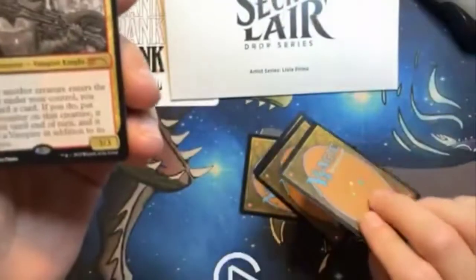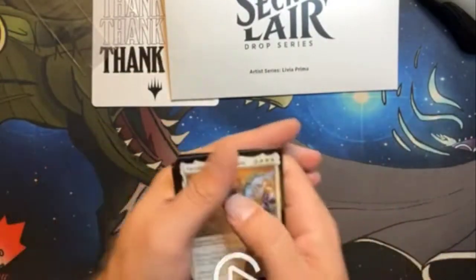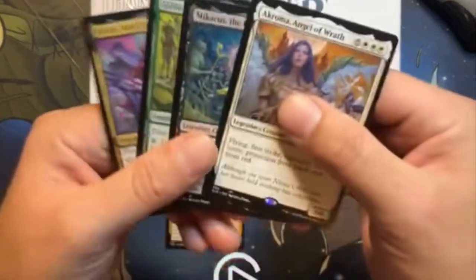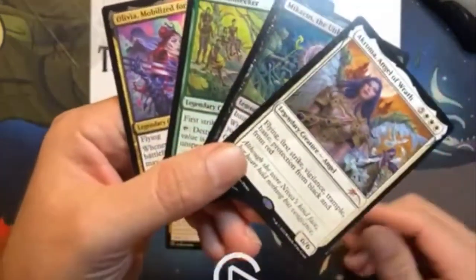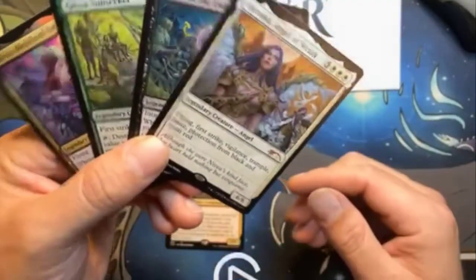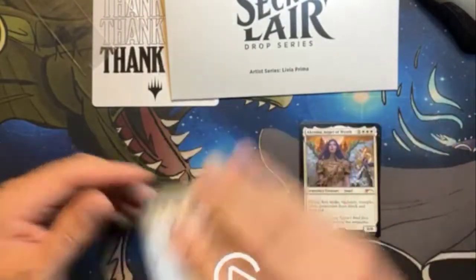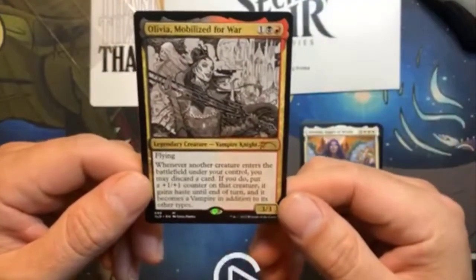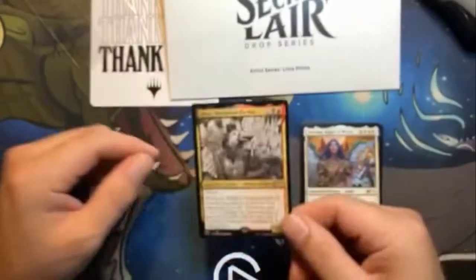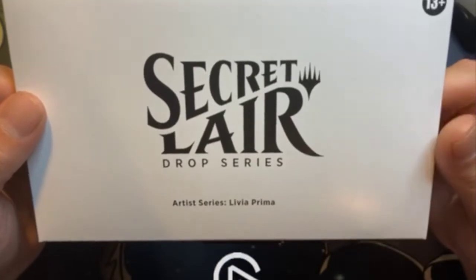There you have it guys — artist series Livia Prima, four card drop, Secret Lair. There are the four cards right here, beautiful, all with the Magic back. And cannot forget the bonus card — Olivia Mobilize for War sketch. Secret Lair drop, artist series, Livia Prima.